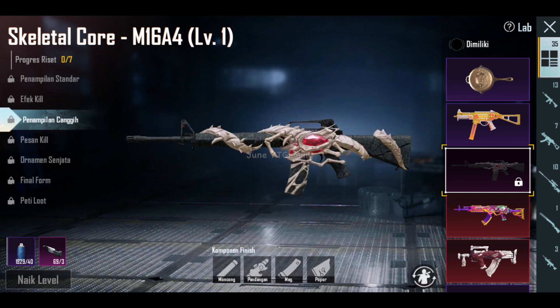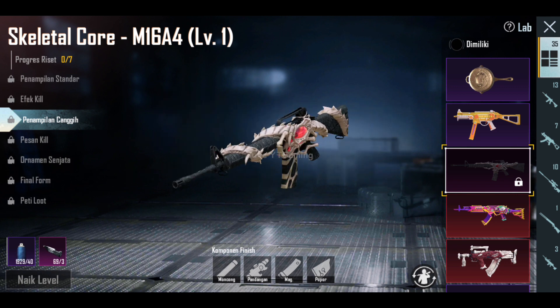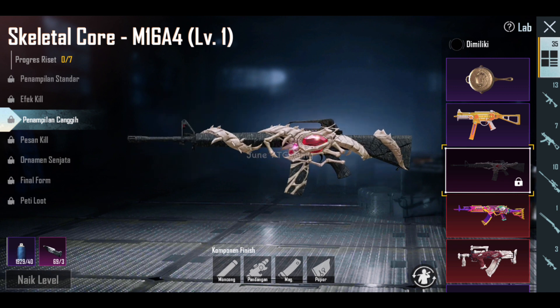Kita lihat level 3-nya guys. Menurutku sih udah berubah ya dari level 1-nya. Dan permatanya itu juga udah kelihatan, gak malu-malu lagi, dan kelilit akar. Balutan akarnya pun juga lebih luas ya guys dari level 1-nya. Padahal konsepnya akar ya guys, tapi ini jadinya lebih ke creepy dan keren banget hasilnya.